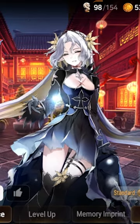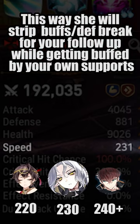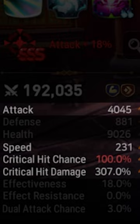For risk takers, tauren set works just as well. I think the most important stat to focus on is for her speed to outspeed your own DPS, but slower than your supports. 100 crit is a default, and just maximize damage after that.